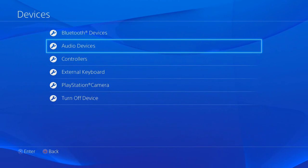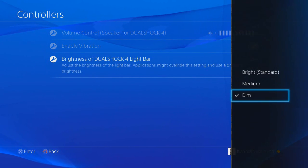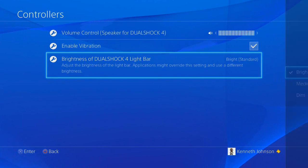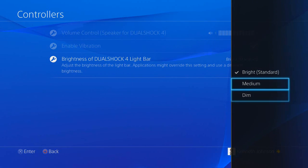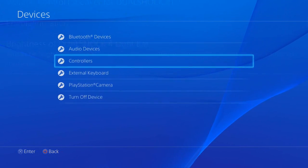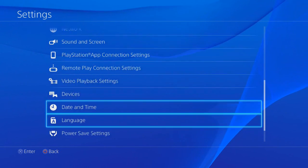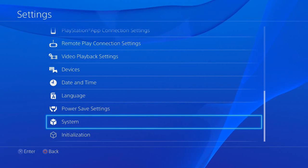If you go to Devices and then Controllers, you'll see the new option to change the light on the PlayStation 4 controller. You can tell there's a difference, though it's not huge when you look at the light on the controller.